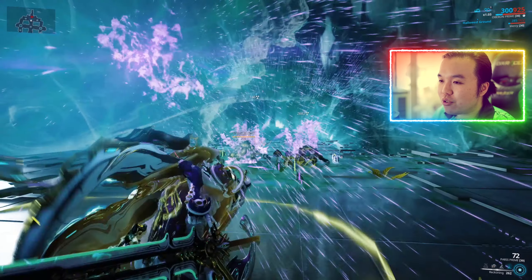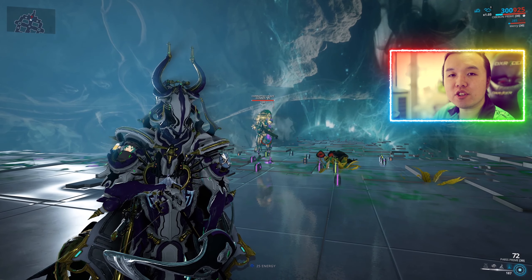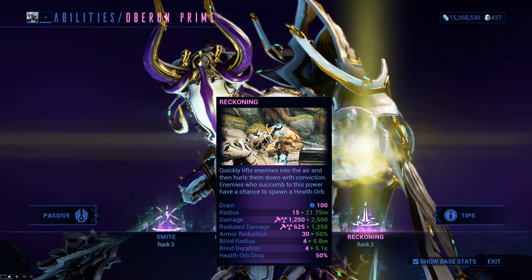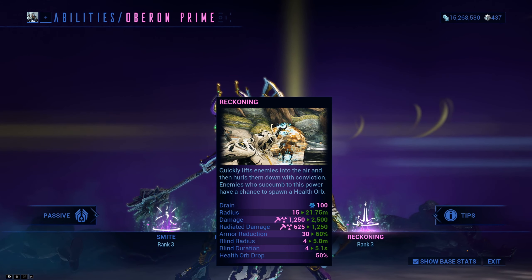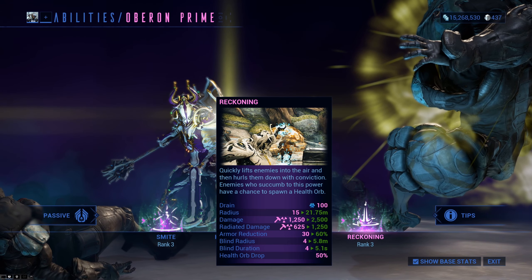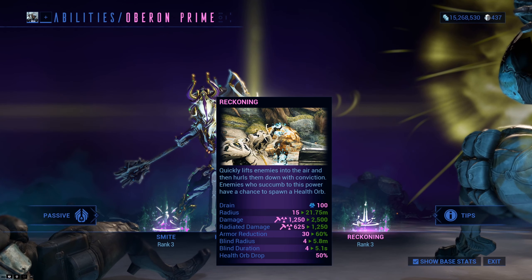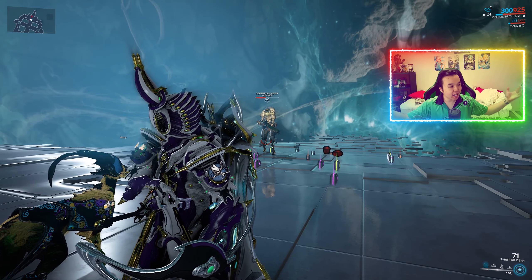That damage is affected by armor, which brings us to one of Oberon's major strengths: his ability to permanently strip armor via Reckoning. The amount of armor reduced is based on power strength — at 200 power strength the armor reduction is 60%. Crucially, it's always 60% of the target's base armor, so unlike Fracturing Crush it does not gradually decrease with repeated uses. Pro tip: save this combo for larger enemies since you're spending a lot of energy.